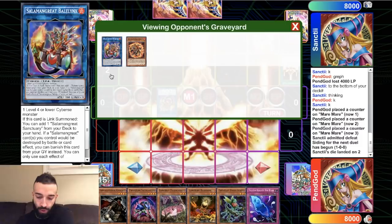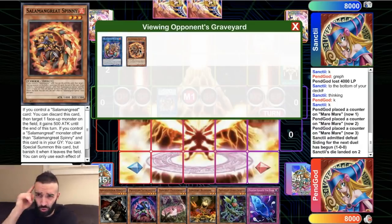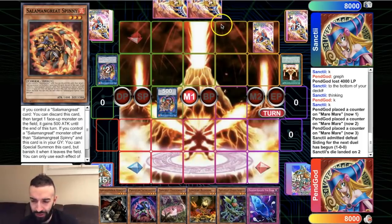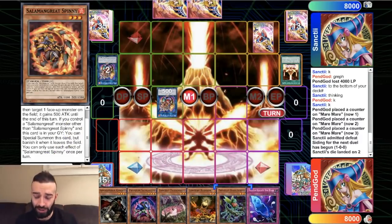He bricked — but did he really? If a Salamangreat player ends with that setup, what does that mean? That means he has two hand traps in hand. He normal summons Spright, which means he has no Salamangreats in his hand, which means he only set one, which means the only other cards in his hand can be hand traps. Don't forget that.